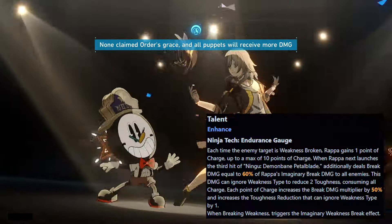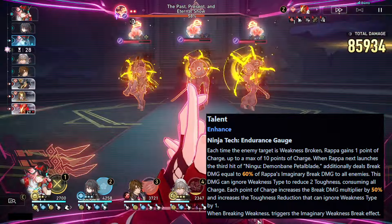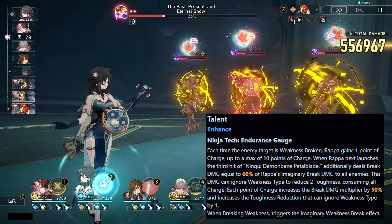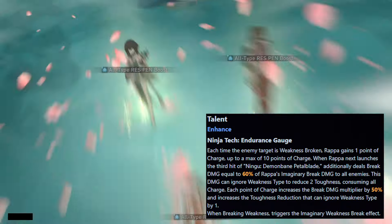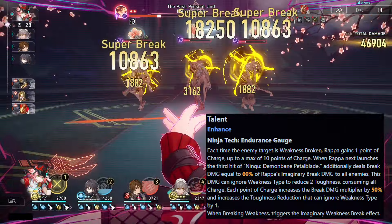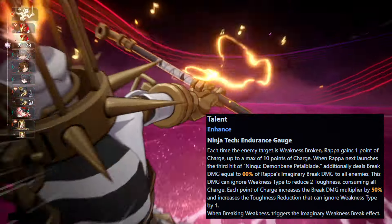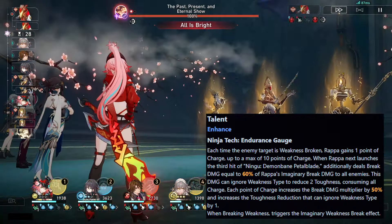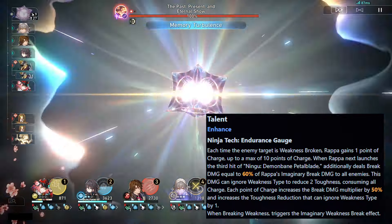For her talent, each time an enemy target is weakness broken, Rappa gains 1 point of charge, up to a maximum of 10. When Rappa next launches the third hit of Ningu, Demon Bane, Petal Blade, she additionally deals break damage equal to 60% of her imaginary break damage to all enemies. This damage can ignore weakness type to reduce 2 toughness, consuming all charge. Each point of charge increases the break damage multiplier by 50% and increases the toughness reduction that ignores weakness type by 1. Breaking weakness triggers the imaginary weakness break effect.